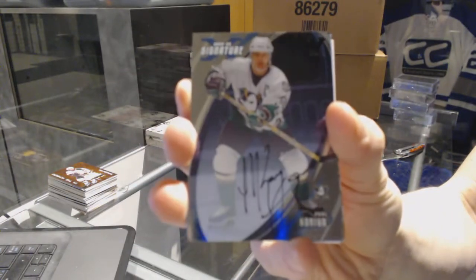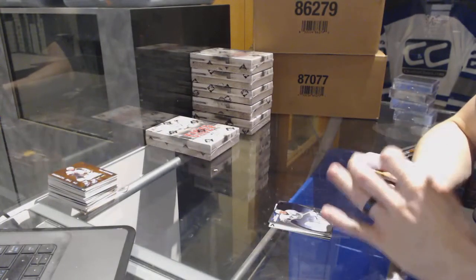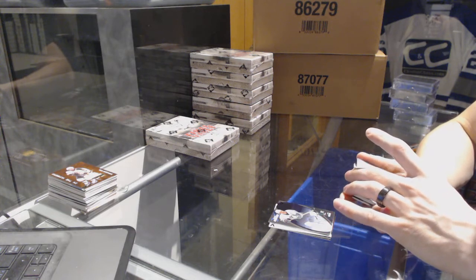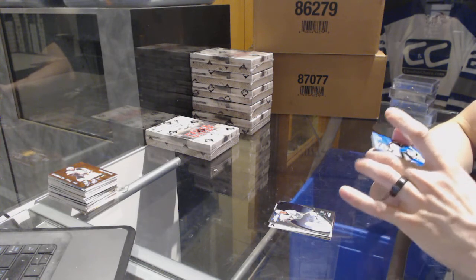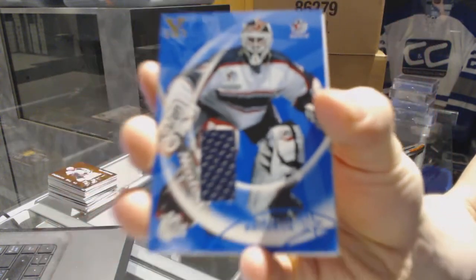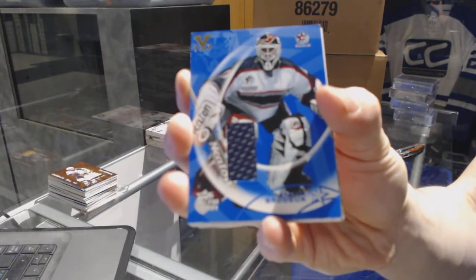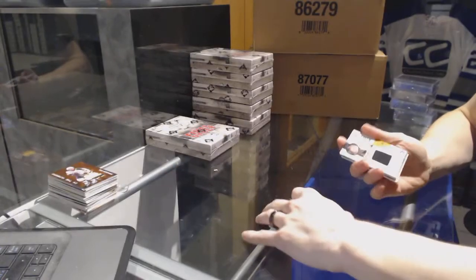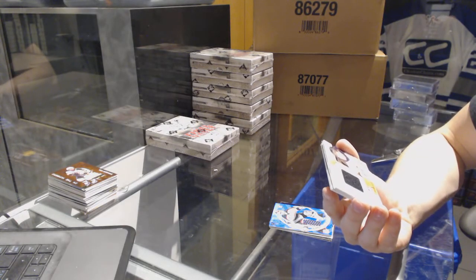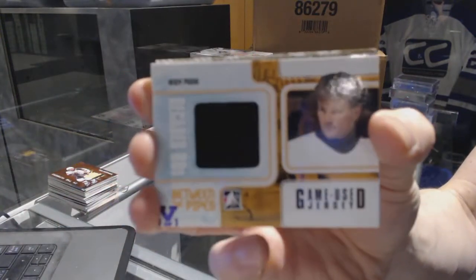We've got a 02-03 Signature Series autograph for the Anaheim Ducks: Paul Coreau — I miss him. We've got a 02-03 Be A Player all-star edition all-star jersey gold one of one for the New Jersey Devils: Martin Brodeur. We've got a Decades 80s Between the Pipes game-used jersey black purple one of one for the Boston Bruins: Andy Moog.